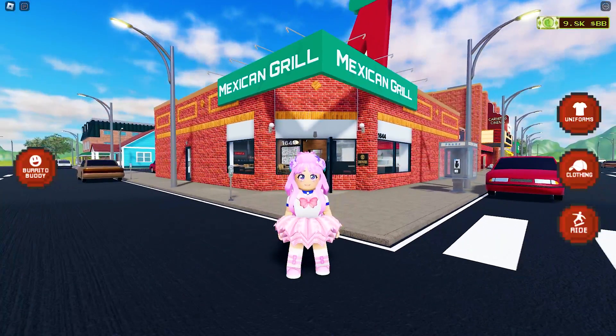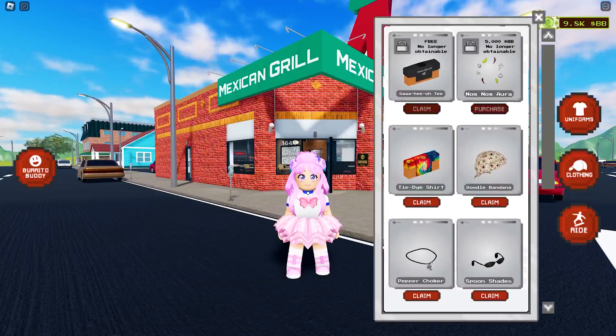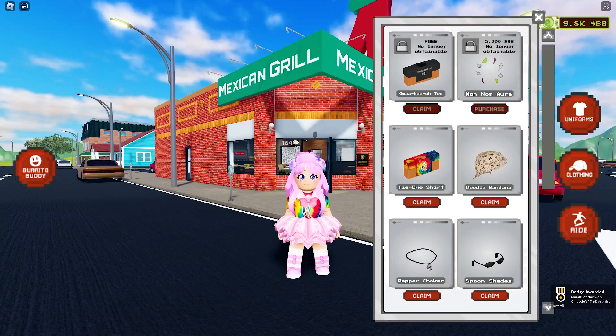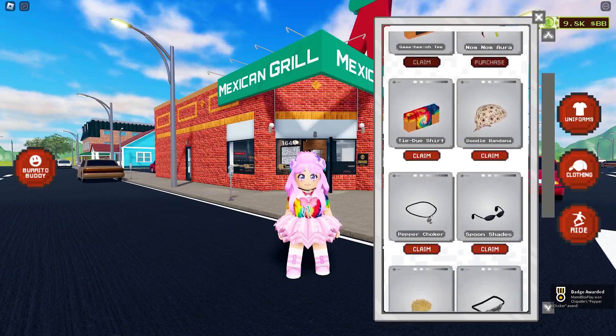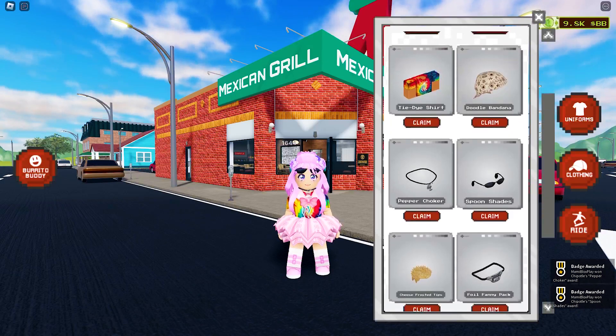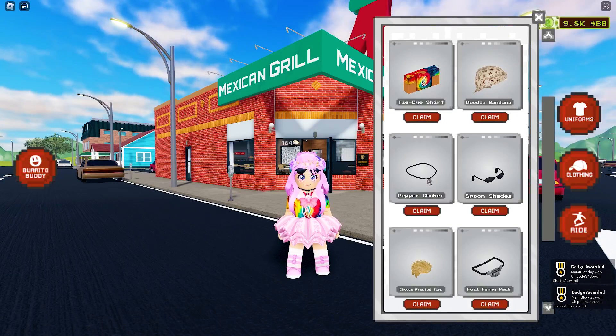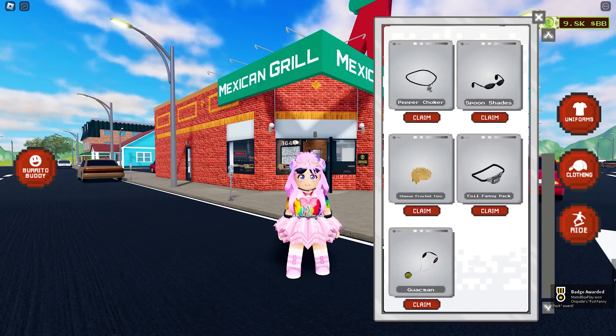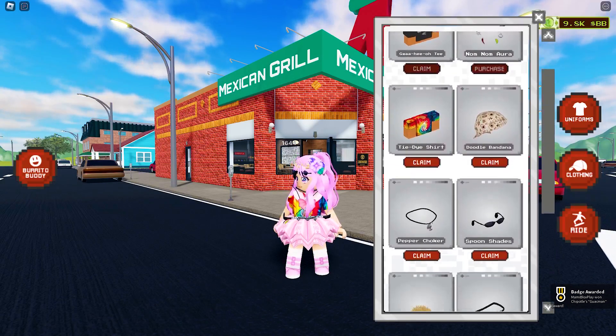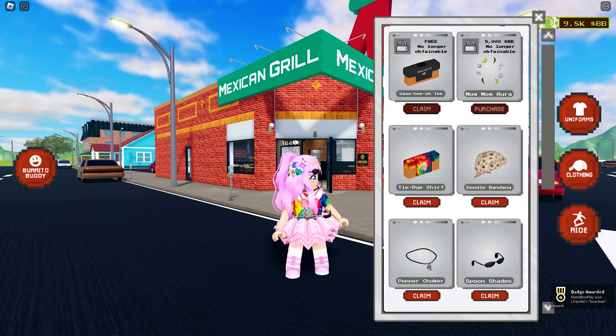Do this by clicking the clothing icon here, then click claim on all seven items. Too bad we missed the shirt and the aura though. On the bright side, we all got the seven badges.